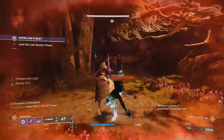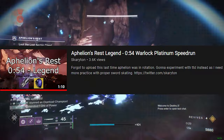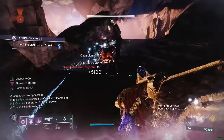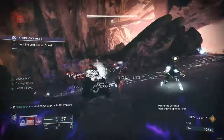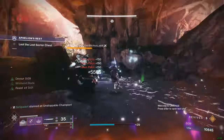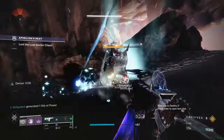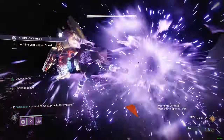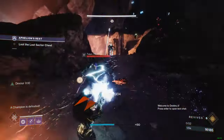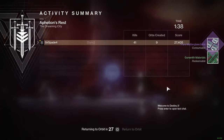Speedrunners have mastered the way to run these things fast over and over again — they have a motivation to figure out how to do it as fast as possible. I learned a crazy strat from a speedrun video: as you can see in the background footage, I'm using Astrocyte Verse and blink, something I would never think to use. But it really makes these lost sectors go faster — you can just blink right to the champions, stun them, kill them, and blink right to the next ones. There's a caveat in that this strategy is mostly tied towards warlocks since most speedrunners are warlocks, but if you manage to find a hunter or titan speedrun it's going to be worth your while. I managed to beat the lost sector in only a minute and 38 seconds.